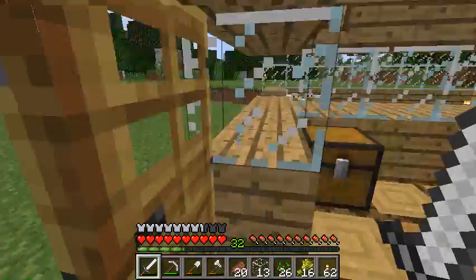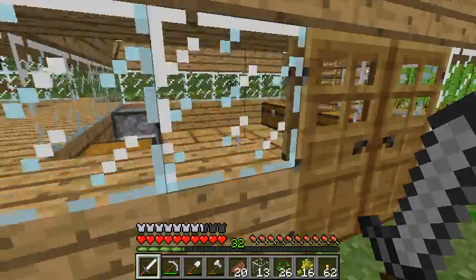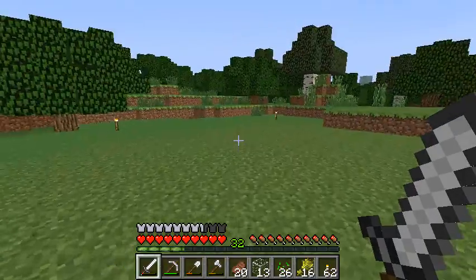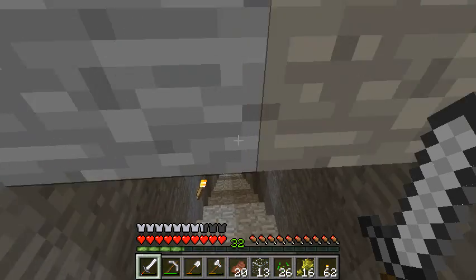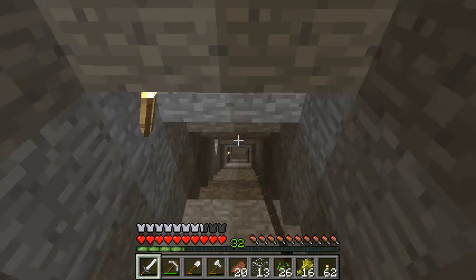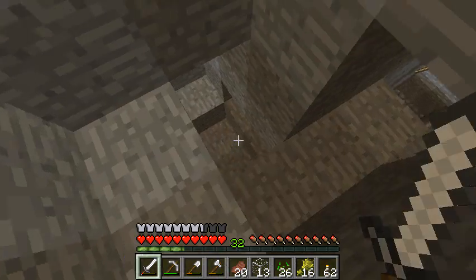I did kill that chicken on accident. We need to start working on our enchanting table. As you can see, I have 32 XP — a ton of XP. So we're going to need buckets if we're going to do this. There is a lava source over there, a surfaced one, so we're probably going to use that once I get some water. The mob trap is down here, and yes, I did create something. It does not give me XP though, it only gives me rotten flesh and things. So I need to mold it a little bit and change it.